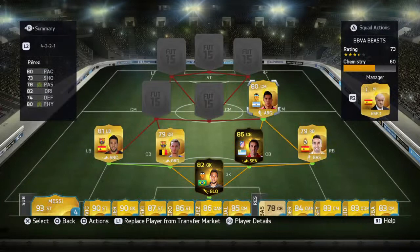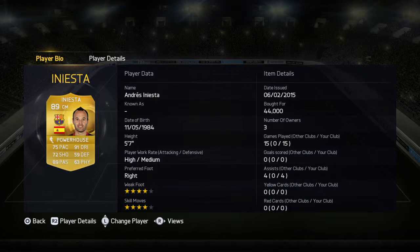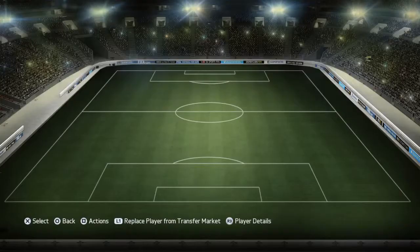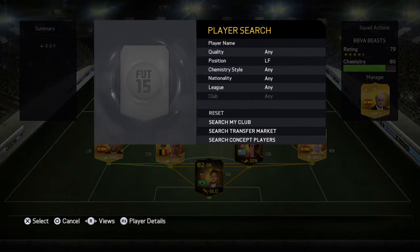My right centre mid is going to be Perez. He's a player I used in a previous team and I really liked him — not my first choice but a very solid centre mid. My next centre mid is Iniesta. He's a very good player, not where he used to be, but at 44k he's pretty much nothing. My next centre mid is second in-form Isco. I picked him up for 400k but you can get him for about 250k now. He's a very good player as well.